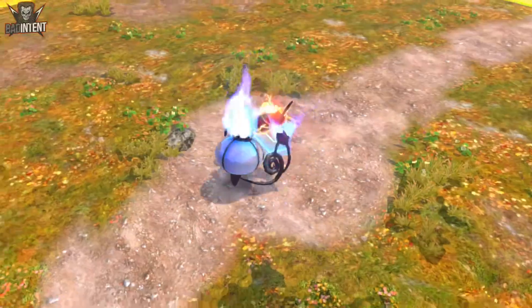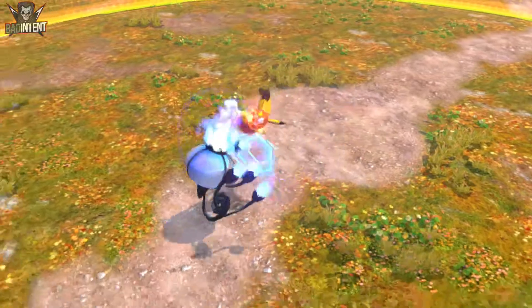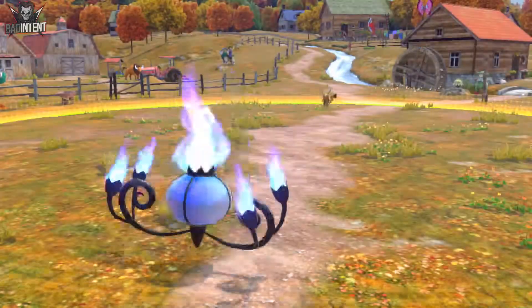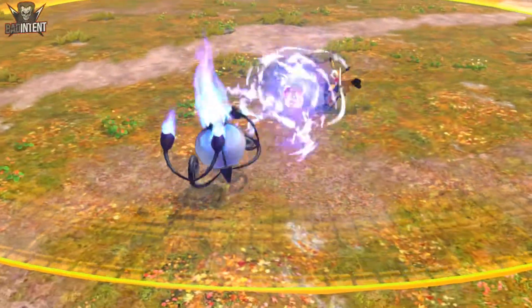Forward Y has a very far-reaching hitbox and it's safe on block. It also goes very high, so jumping over it is not a good option. You really just don't want to be in range of this move. Focus on getting it to whiff so you can whiff punish. Mastering the range of this takes practice.